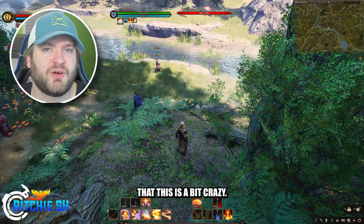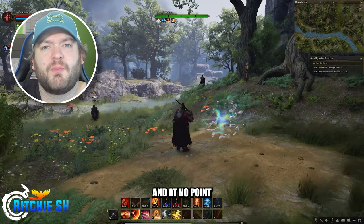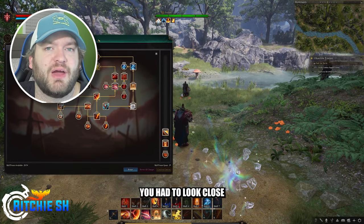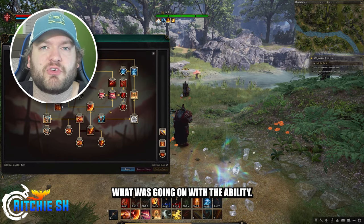Some of you may be thinking that this is a bit crazy — you didn't see any hybrid combat, you just saw tab target, and at no point did Intrepid specifically call out this hybrid combat system. But to really notice it, you had to look close at the abilities and see the tooltip text and see what was going on.